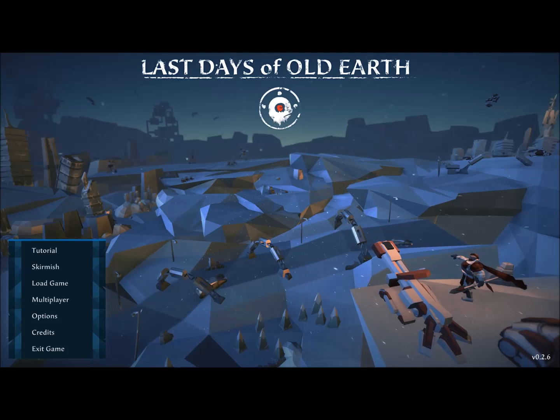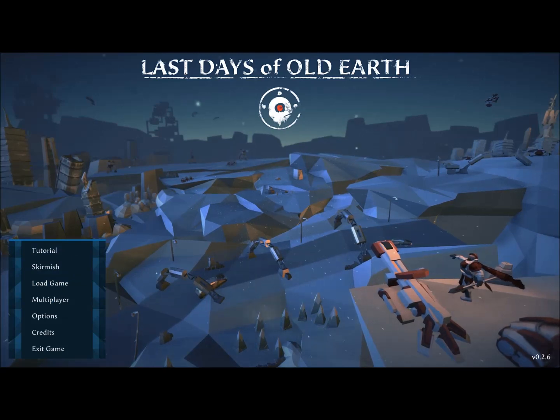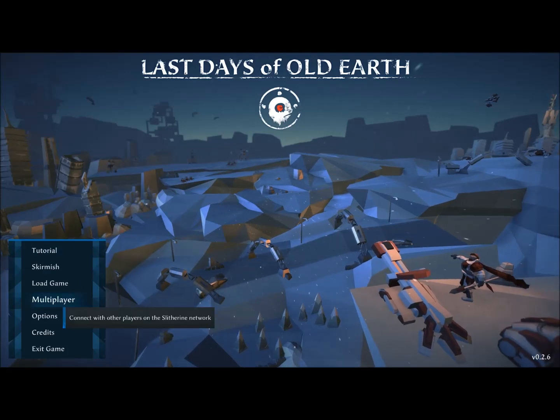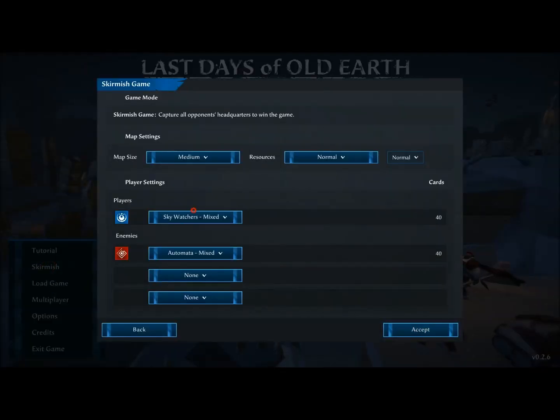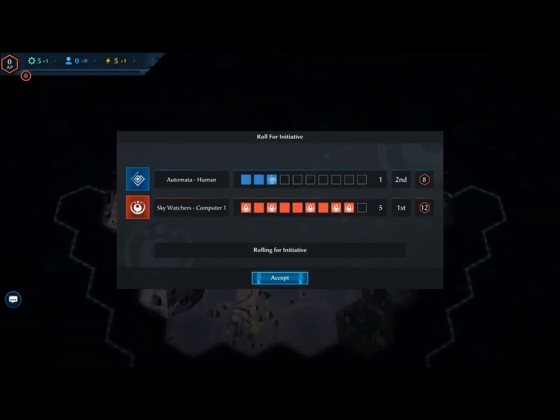We can go ahead and try another game — this time maybe we can play as the Automata and not as the humans. We also have multiplayer, but since the game just came out we're not going to try multiplayer today. We might do that next week. But I think we're going to go for another skirmish match. I'm going to try Automata — we could do Automata against Automata, any combination. Our starting location will be randomized.